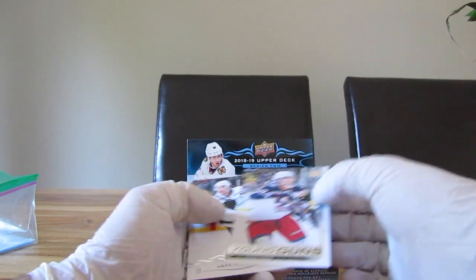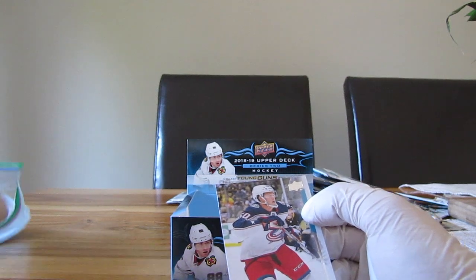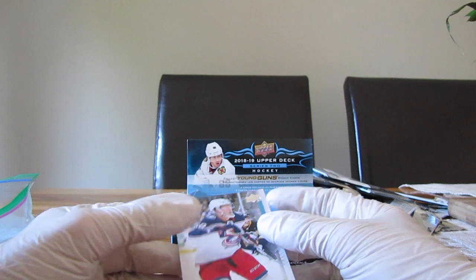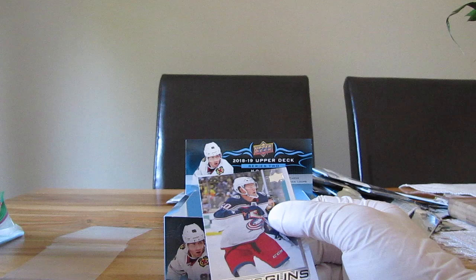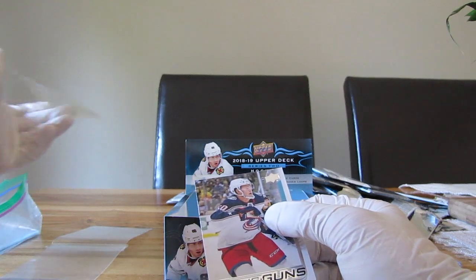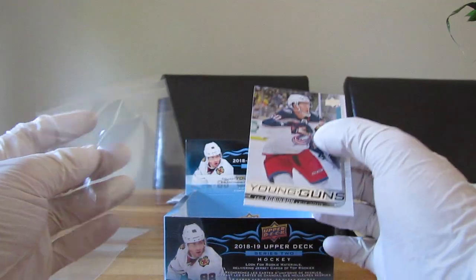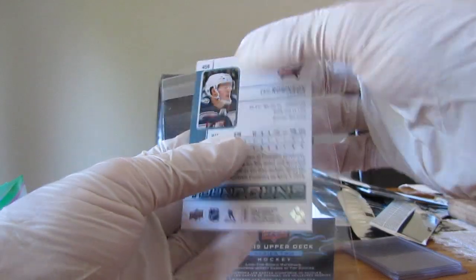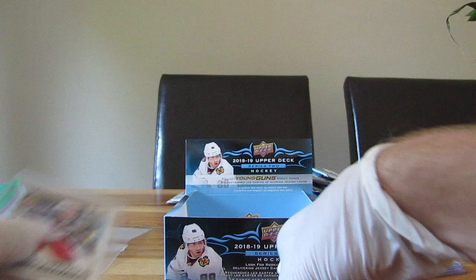We have another Young Guns — Eric Robinson — well it's not better. I noticed something with this box: the Young Guns always end up in the last packs of the box. I really don't know why — it's really weird. If someone has an explanation, I'd like to have it. I don't have any more penny sleeves so I'm gonna put it in a team bag and buy some penny sleeves tomorrow.